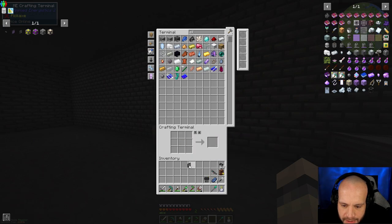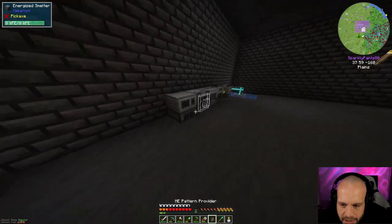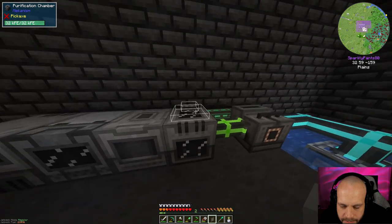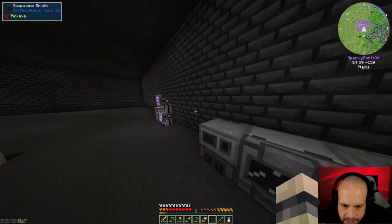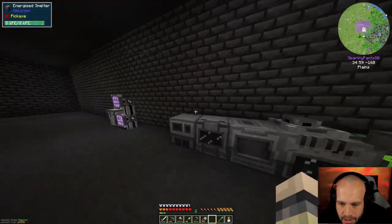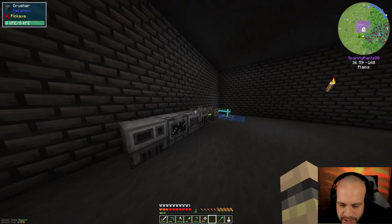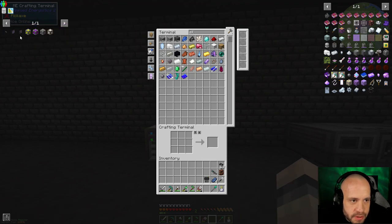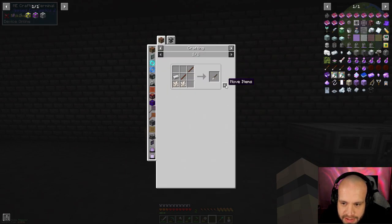If I put that in there then I get the flat panel version, which is what I want. This is where we need the input — this was the first machine and this is set up for the input. I'm just gonna put that on top of there. Now I want to run this cable over here, but it's going to connect to all of these machines unless I use cable anchors. I'm going to make a couple of those.